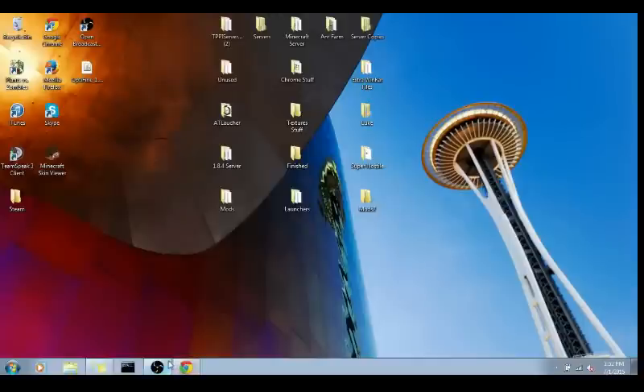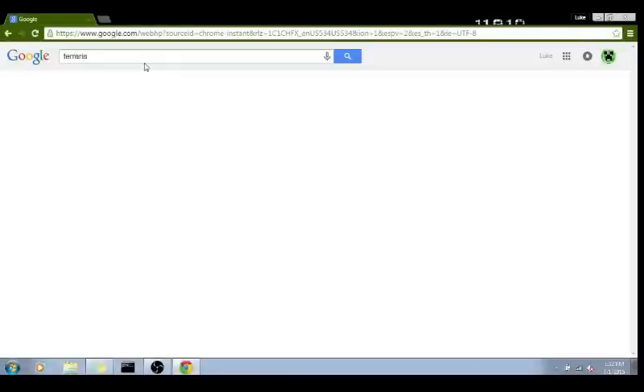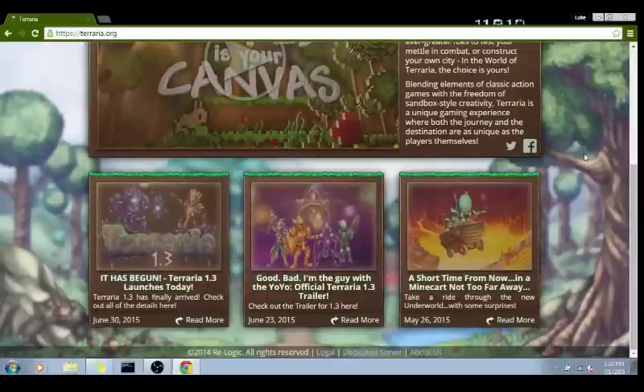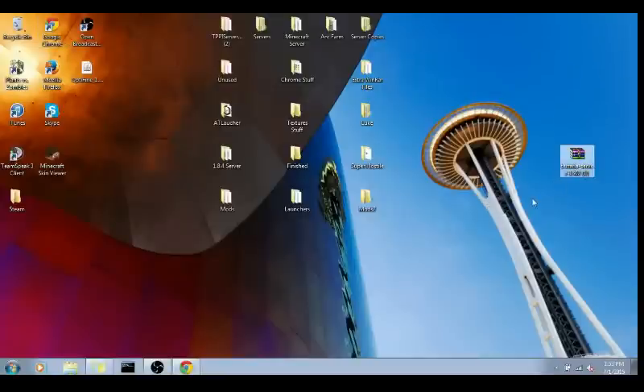So first, you're going to go into Chrome. And you're going to type in Terraria and hit Enter. The first thing that pops up should be terraria.org. You're going to click on it — it's a really cool website. And you're going to go down to the very bottom where you can't scroll anymore, and you're going to click on Dedicated Server. Once you've done that, wait for it to download, then take that file and put it on your desktop.